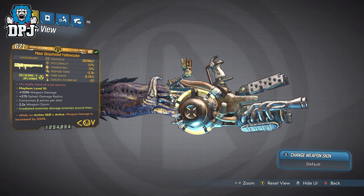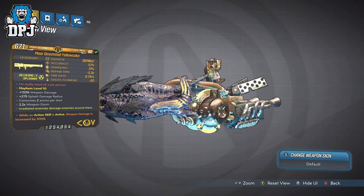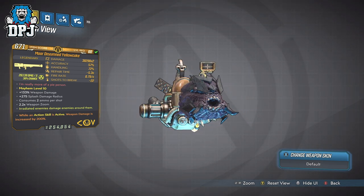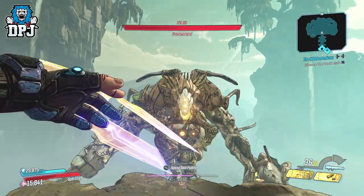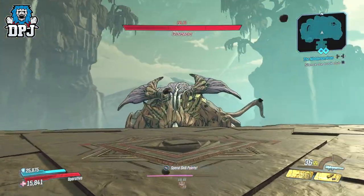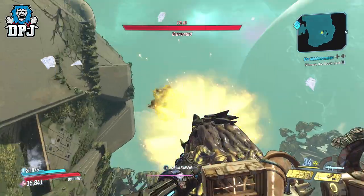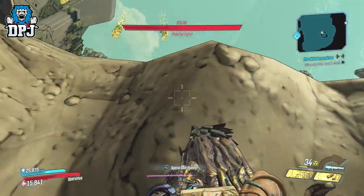We can see by its level 60 item scorecard values, its damage is closer to 40k times 2. It's still below the level 57 pre-nerf 50k times 2, but it's a massive jump from the post-nerf level 57 yellowcake. While using it in-game right now against level 60 plus enemies, you feel it — the weapon is truly amazing and it takes them out like nothing I've seen in a while. It's a must-have in my opinion.